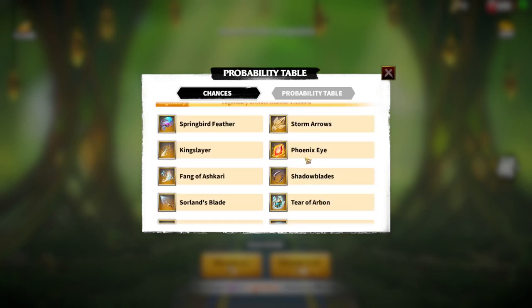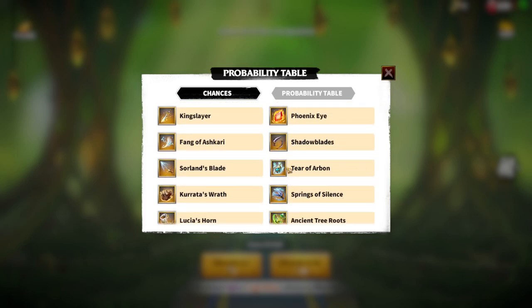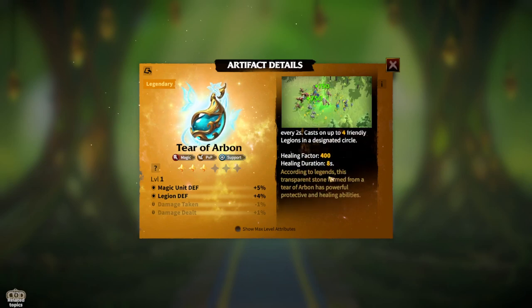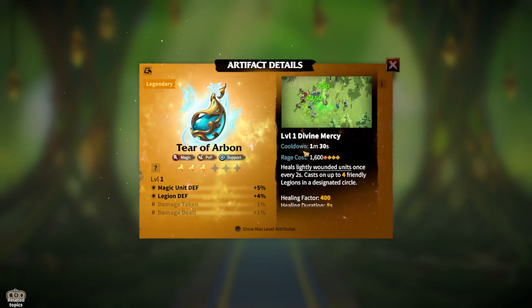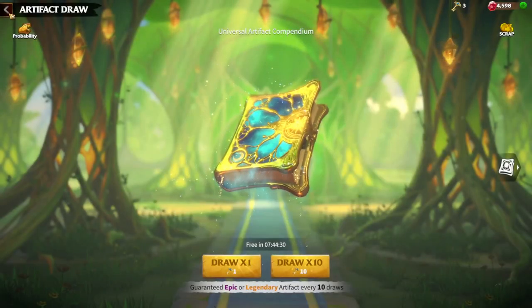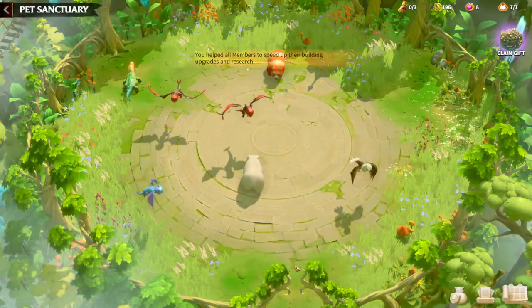There is another legendary artifact option but it's not accessible for free-to-play players unfortunately. Another viable artifact I use is Tear of Arbon, which is very useful during certain events like Dragon Trail, statue fights, and anything where healing matters. It provides healing, which is better with more upgrade levels, though legendary artifacts in general are not easy to obtain. If you want a more defensive style — magic unit defense, legion defense, and hero healing — this can also be viable for quests and other general game features.